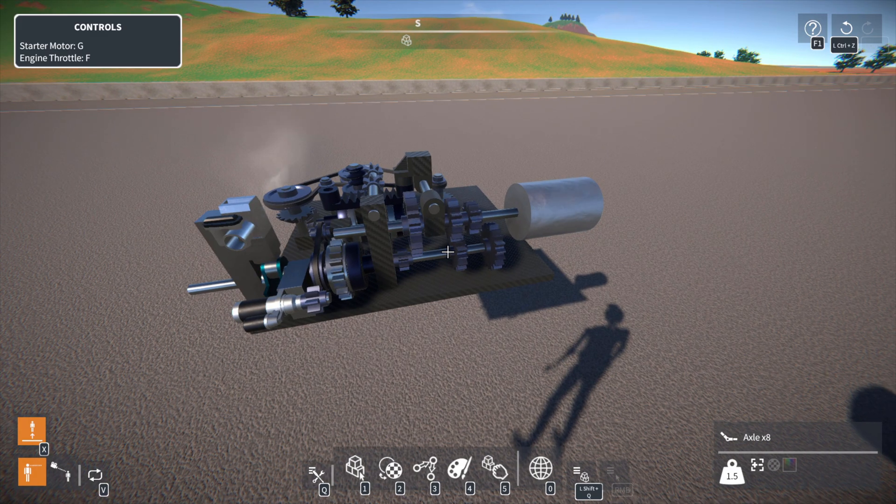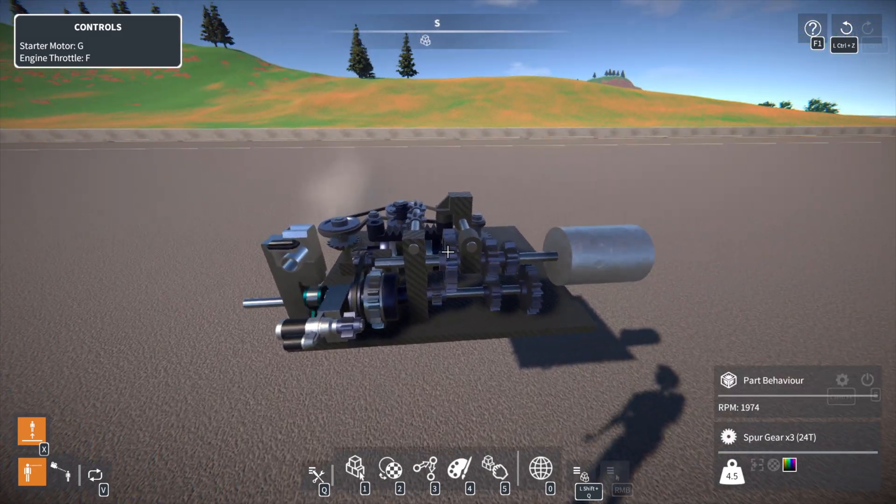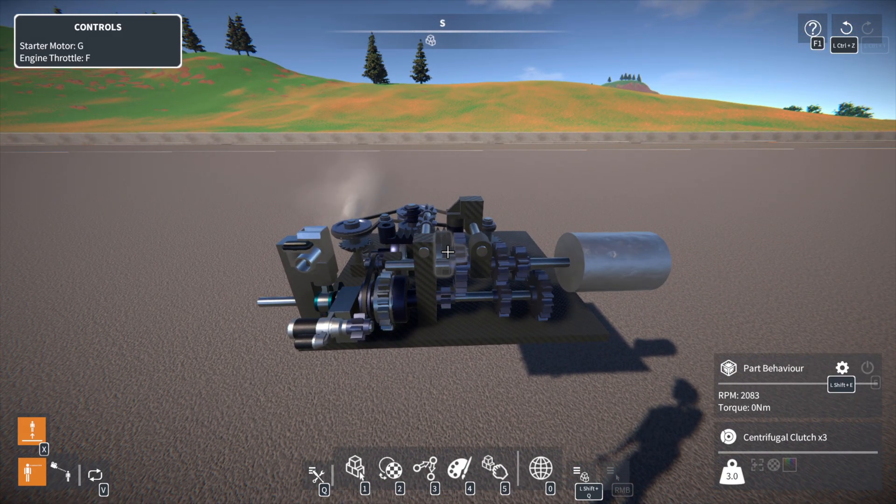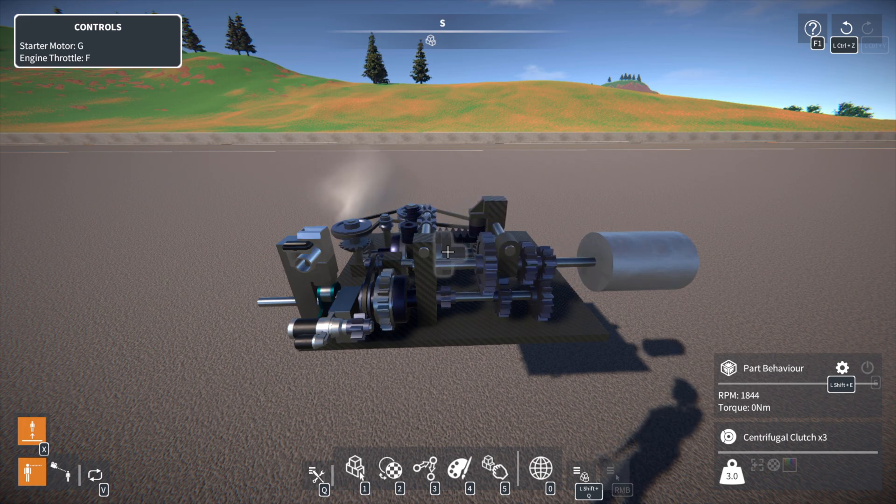What then happens is once it's in second gear, because of the extra load on the engine the RPM drops below what the clutch gear is looking for, so it stays in second gear. As it accelerates higher the RPM raises, it shifts into third, and the RPM drops below the clutch gear's threshold and it stays in third gear.